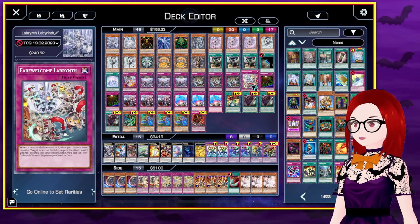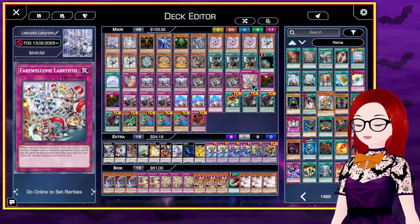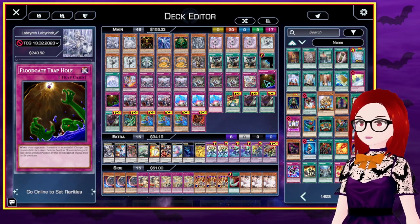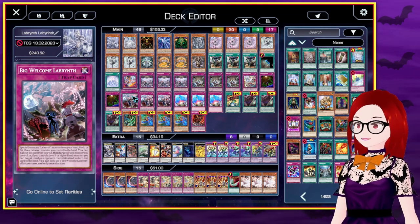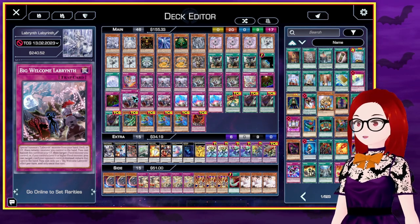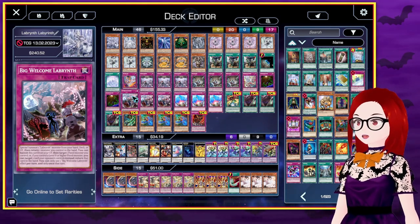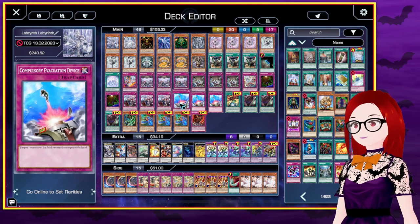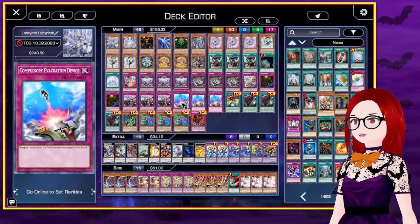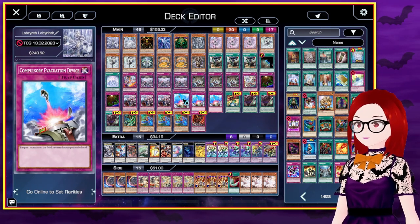Fair Welcome Labyrinth is another Welcome Labyrinth card. When a monster declares an attack while you control a fiend monster, target one card on the field and negate the attack, and if you do, destroy that targeted card. Then you can set a non-Labyrinth normal trap from your hand or deck. We've got two Floodgate Trap Hole — one of the best trap holes, and it's a normal trap as well. Big Welcome Labyrinth is another Welcome Labyrinth card and we've got three of this. It special summons a Labyrinth monster from hand, deck, or graveyard and then returns a monster you control to hand. You can banish this card from your graveyard and target a fiend monster you control if you control a level 8 or higher fiend monster, or target one card your opponent controls instead and return that card to hand. We've got three Compulsory Evacuation Device, which is probably the best trap you can get off the Labyrinth cards except for the Welcome cards. This just lets you target a card and return it to hand.